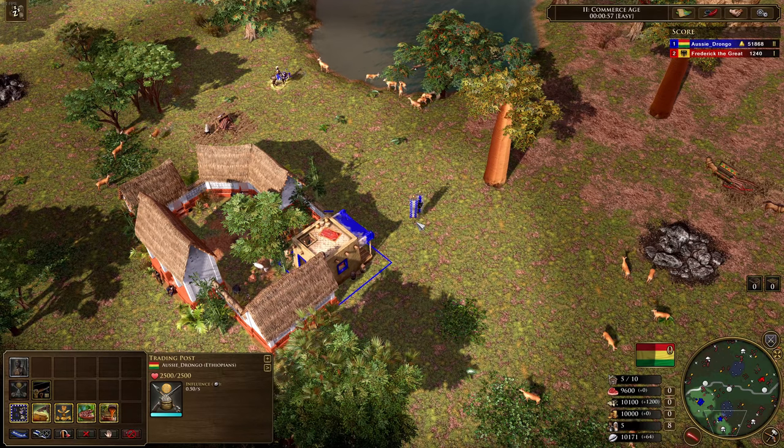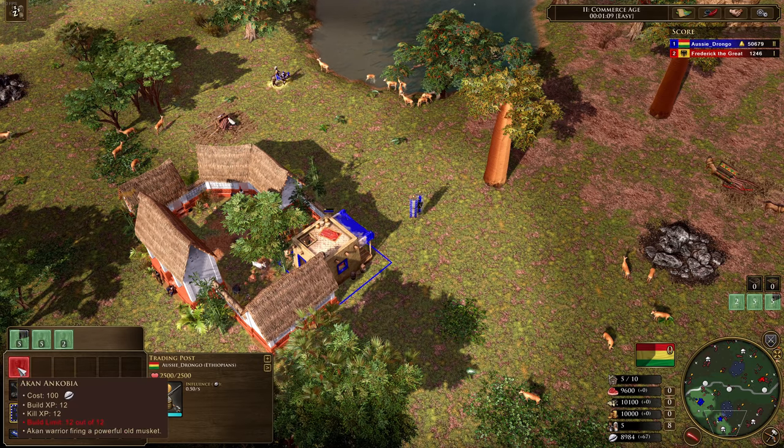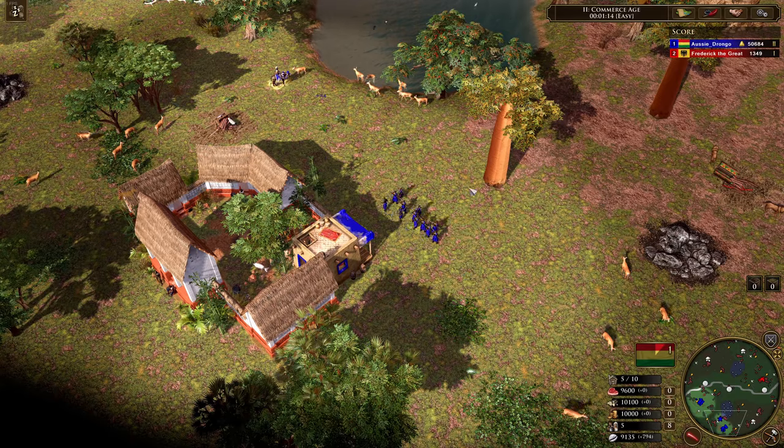So now moving on to the Akan. The Akan are another minor civilization — they've got a musketeer unit called the Akan Ancobia. It's quite cheap at 100 Influence — not too bad at all. We'll turn on some cheats just to get these guys out nice and quickly.